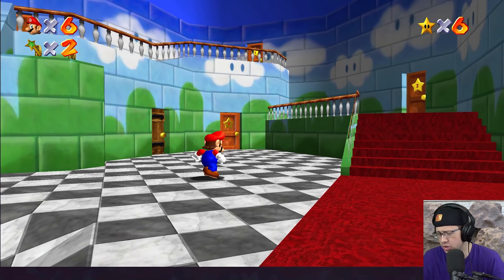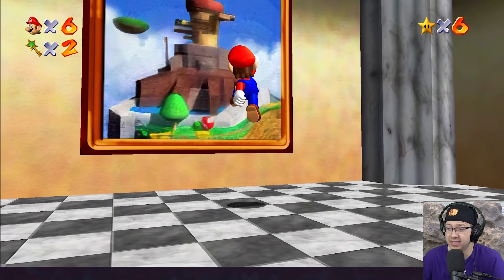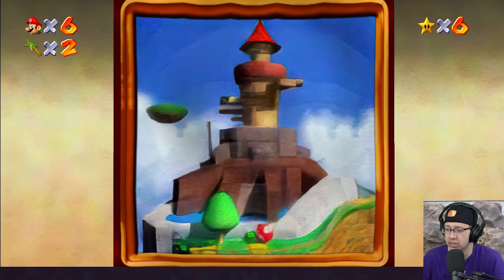Gamer. All right, cool. So we're done with the slide. Let's check out Whomp's. This looks like an actual pastel painting. Oh my God, that looks so cool. Damn, that's sick. Okay, so let's check out Whomp's Fortress.